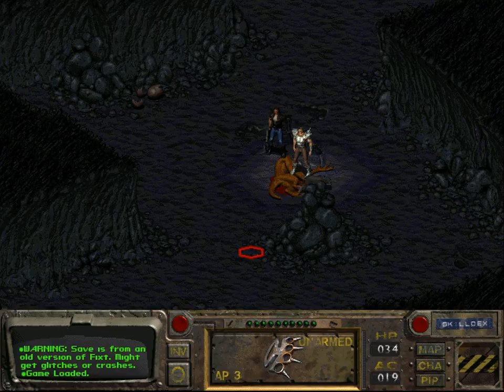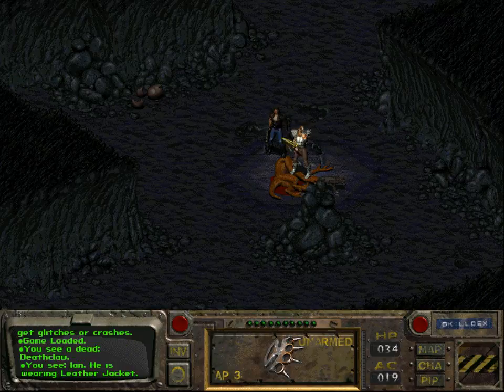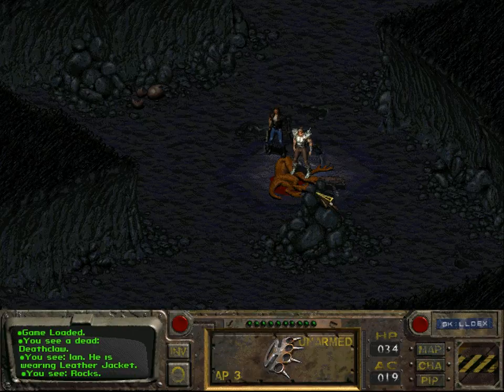Welcome back folks, welcome back to Let's Play Fallout. When we last left off, we had defeated the Deathclaw, as you can see, with the help of Ian and our trusty companion Dogmeat.